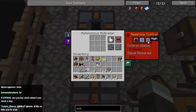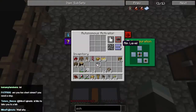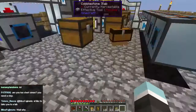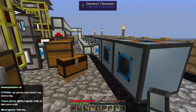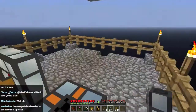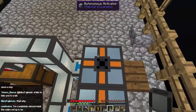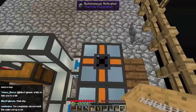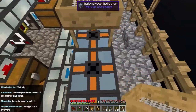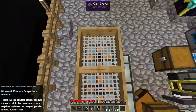I just noticed I've missed a little bit of piping here so let's do that quickly. What I want to do is put sifting tables on top of these things, like this.